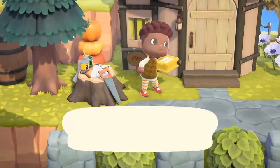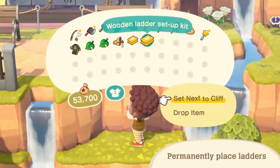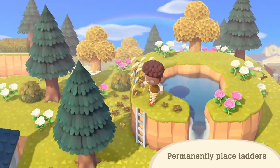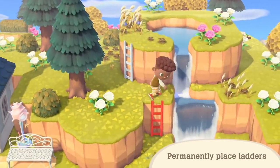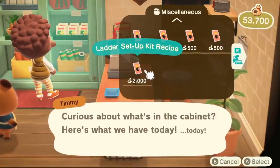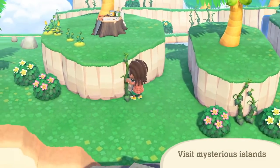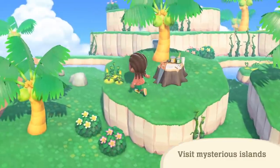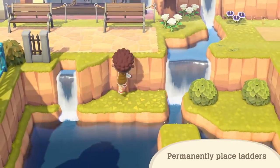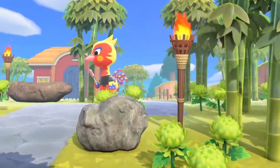Ladders and vines have me rethinking every single thing on my island. The fact that we can completely redesign spaces and make them more accessible — because there's a ladder or a vine to climb up or down a cliff — is a game changer. The incline limit got increased and we can now have 10, but that almost doesn't even matter anymore. We can now have inclines that are strictly for aesthetic purposes, which is beautiful. I've wanted so many aesthetic inclines, but they've all been utility-driven until now.